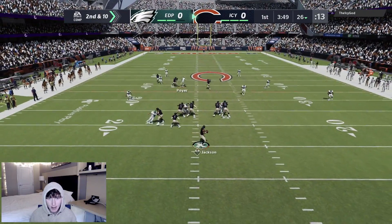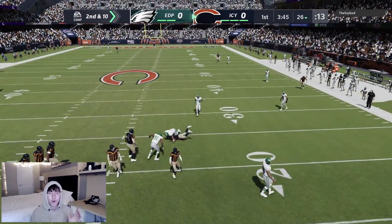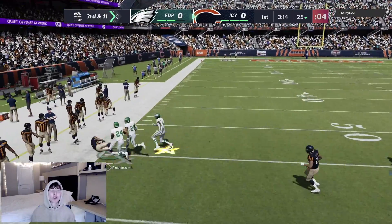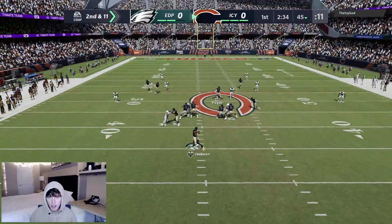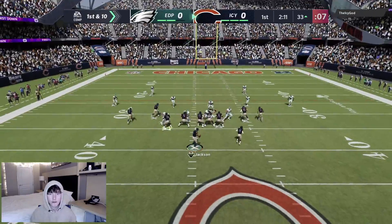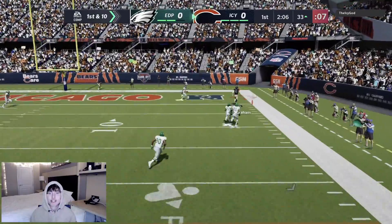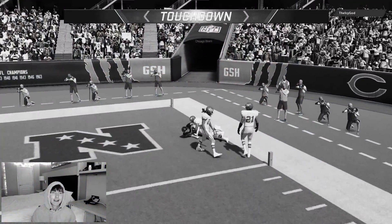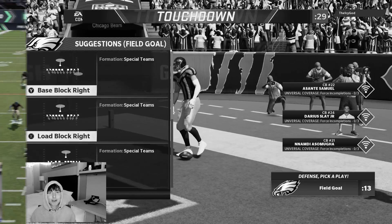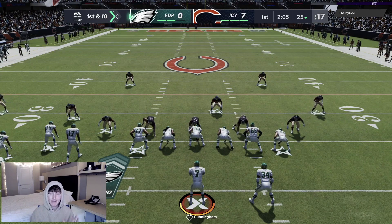Second and 10 on defense — gotta watch across the middle. He's got that corner route to Allen Robinson — an absolute dot. That corner route is getting open naked right now. I switched to hard flats to try and box these corner routes because the curls are not playing the sideline. He throws it over the curl flat — easy touchdown to Jimmy Graham. Early on, his whole offense is basically just corner routes.